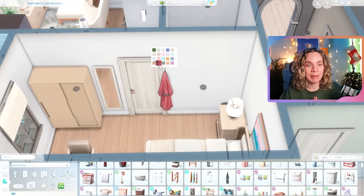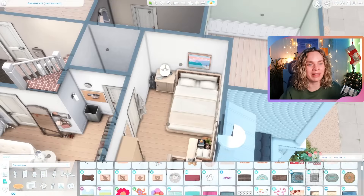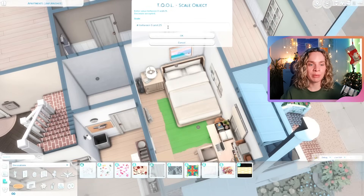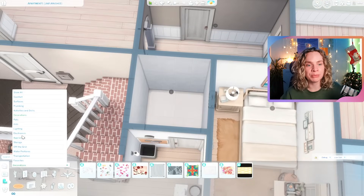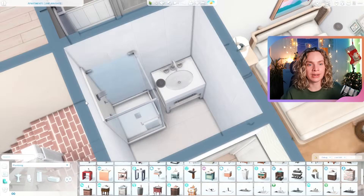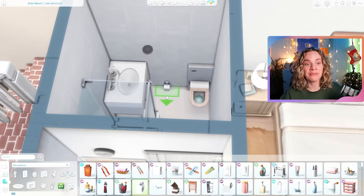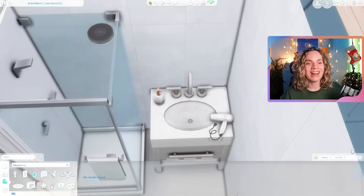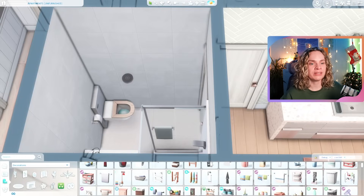I did record the bathroom for this one — it's only a four-tile bathroom, really really small, but I made it work. There's a shower, a sink, and a toilet. No tub — that definitely wasn't going to fit — but this four-tile bathroom setup works really well for a small space.